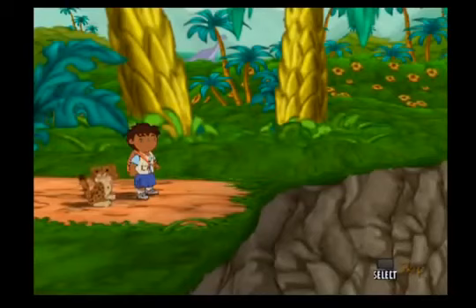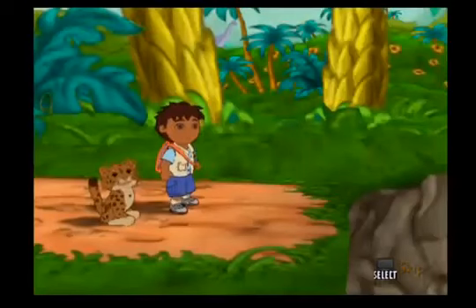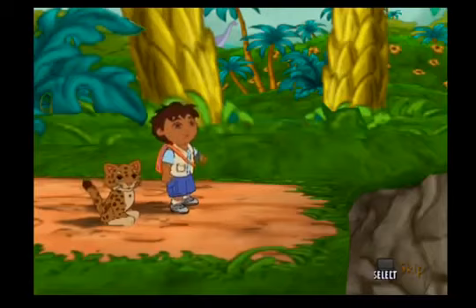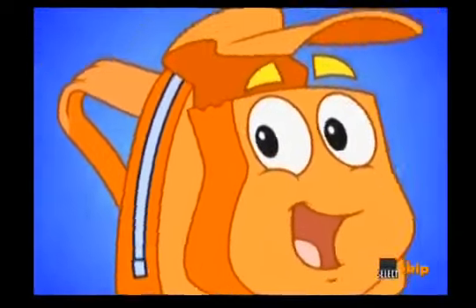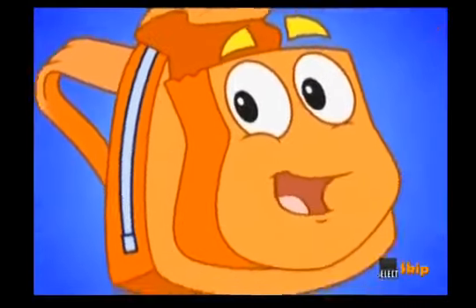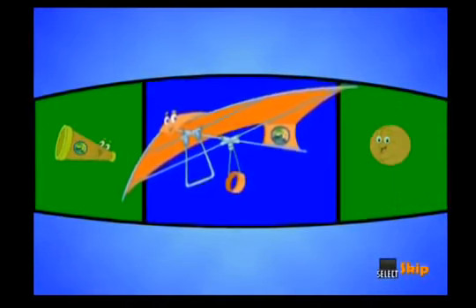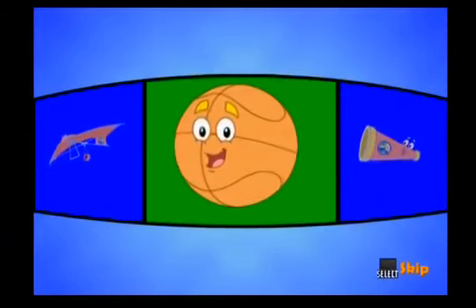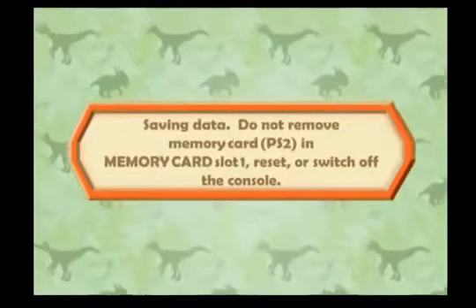Wow, look at the sides of this canyon! Alicia and Maya are already on the other side — how will we get to them? Rescue Pack can help! Activa-te! I'm Rescue Pack. I can change into anything Diego needs. Which of these things can help Diego fly across the canyon? Will a hang glider help Diego fly across the canyon? Yeah! Diego can fly a hang glider across the canyon.